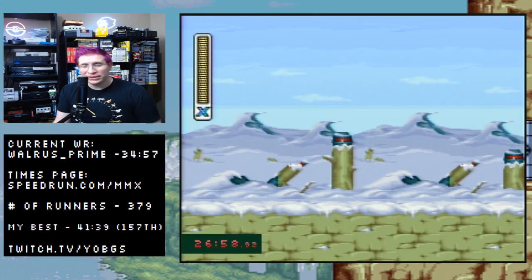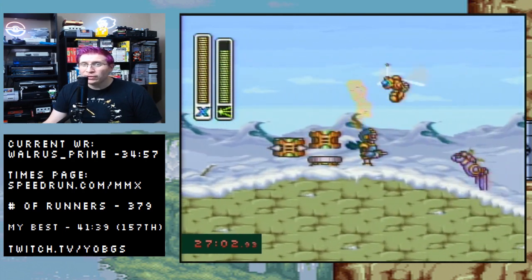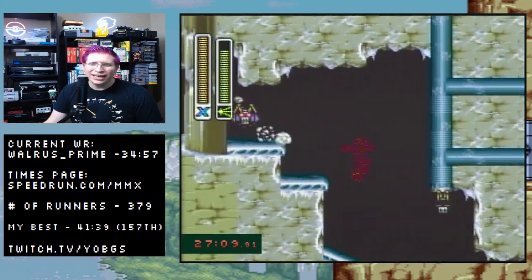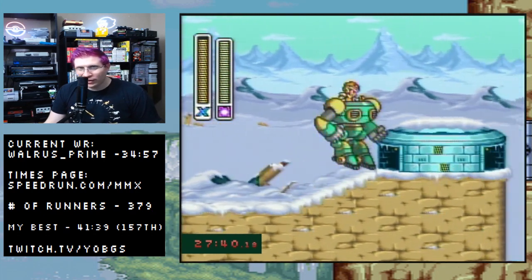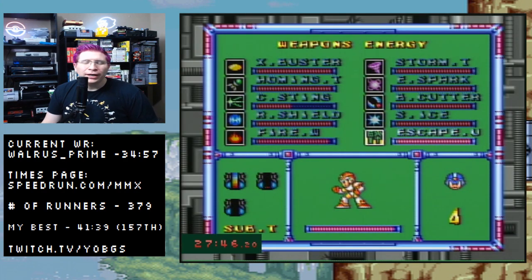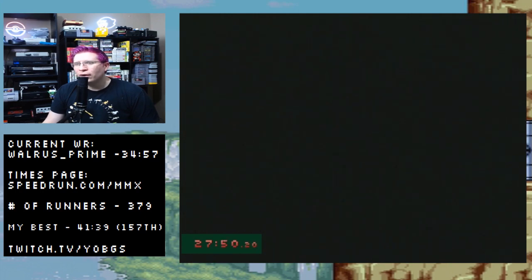Here's the thing about Penguin's stage: because we beat Chameleon, we have charged Chameleon, which is literally just invincibility. Charge it up, run through the stage; when it runs out, charge it up again. Once you get back to the ride car, go up to the top, switch to fire, and blow this thing up — there's a heart piece in there.